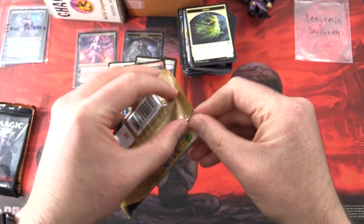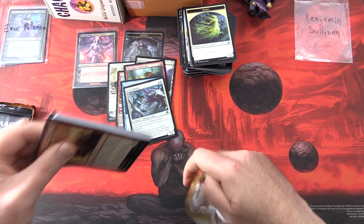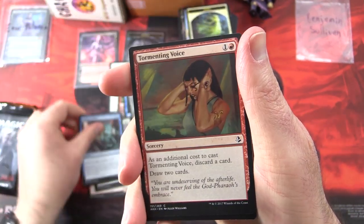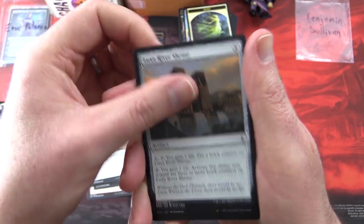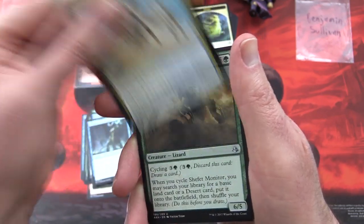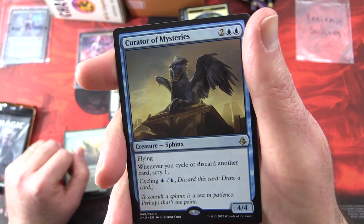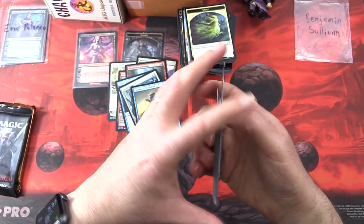Next up is Amonkhet — still looking for the invocations, one of these days. Haven't pulled many from these; they are pretty rare. Fingers crossed today. We have Manticore of the Gauntlet, Supply Caravan, Essence Scatter, Tormenting Voice, Pouncing Cheetah, Wander in Death, Horror of the Broken Lands, Nile River Shrine, Hooded Brawler, River Serpent. Uncommons: Labyrinth Guardian, Aven Wind Guide, Shefet Monitor. The rare is Curator of Mysteries — Creature Sphinx, 4/4 for four with Flying. Whenever you cycle or discard another card, Scry 1. You can cycle it for a single blue. No invocation — alas.